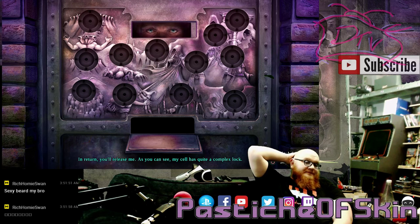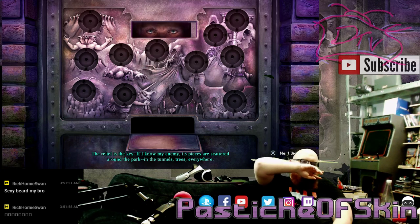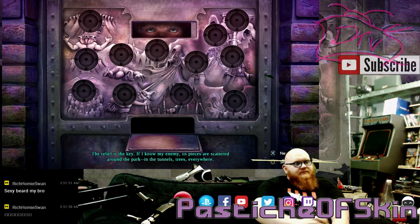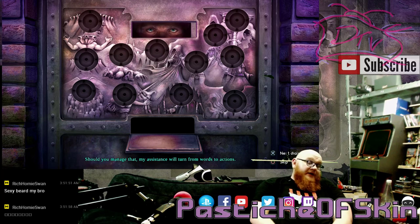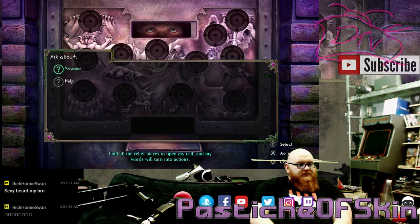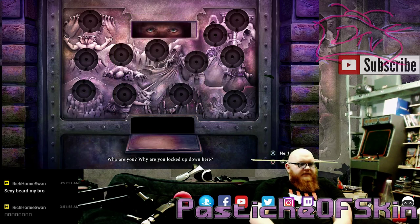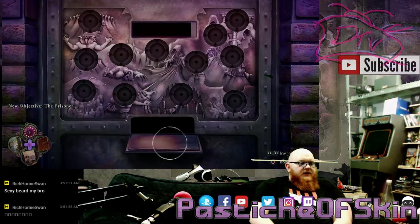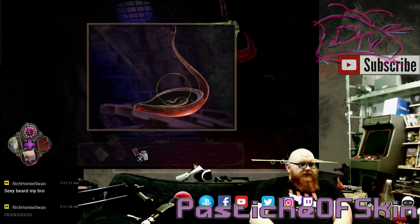He hid them up his butt. As you can see, my cell has quite a complex lock. The relief is the key. If I know my enemy, its pieces are scattered around the park - in the tunnels, trees, everywhere. Since this is a demo, he will not be doing this puzzle. Find all the relief pieces to open my cell, and my words will turn into actions. Use lighter on face. Who are you? We're gonna leave that for another time. Fuel. Use a map.